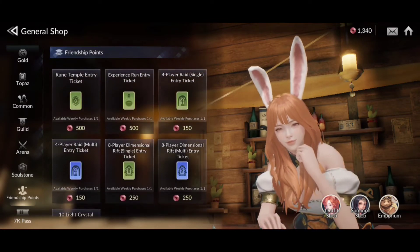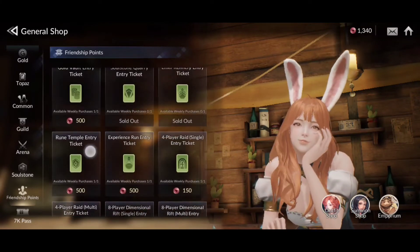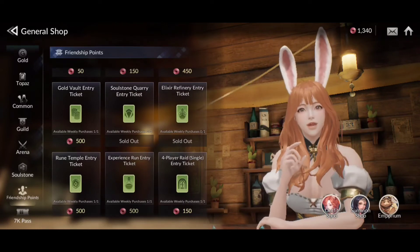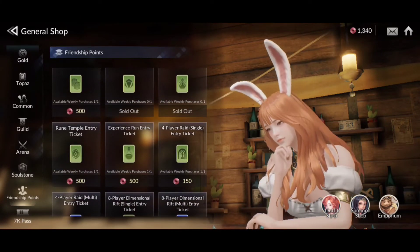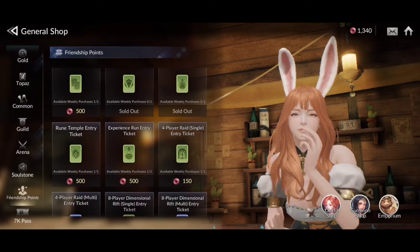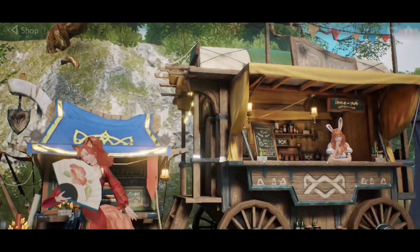Any tickets you find necessary should be prioritized — your soul stone ticket, elixir ticket, rune temple tickets, experience tickets, gold run tickets — all very good stuff. These tickets are available on a weekly basis, not daily, so if you're sending friendship points and accepting friend invites every day, make sure you come in here on a weekly basis to pick them up.